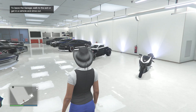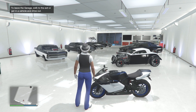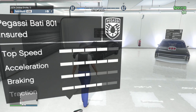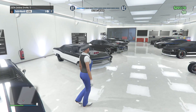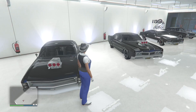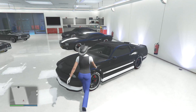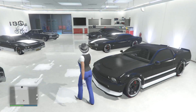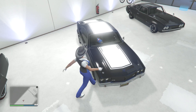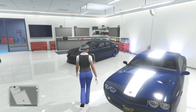All right, so as you can see here we have my first garage. We have the Betta 801, we have the Phoenix — this is basically just my old and new muscle car garage. This is my favorite car right here and we have these cars right here.